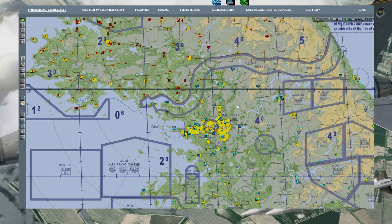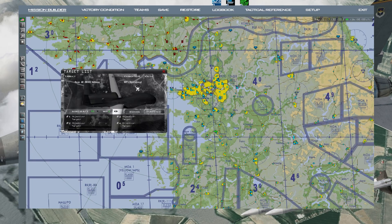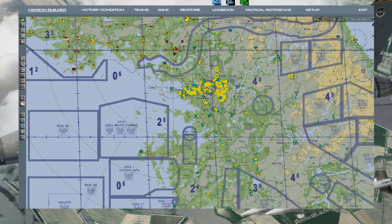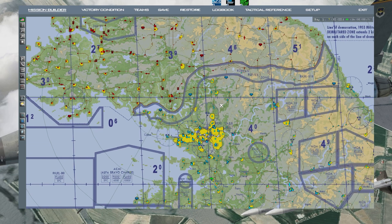You have Korea as a whole map - it's all empty, so you have to put everything in. Depending on where you want to fly from, this is Osan right here. Make sure the fraction is set correctly - I have the United States here.